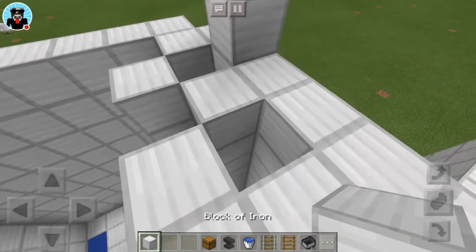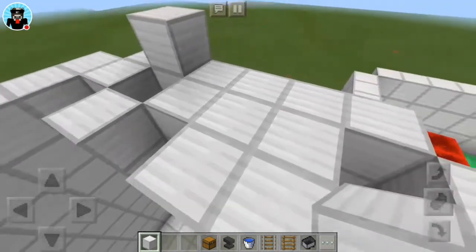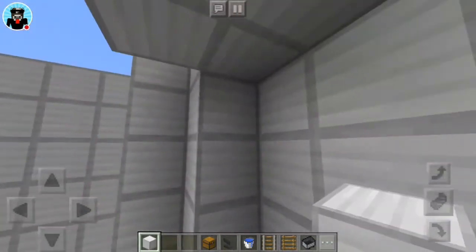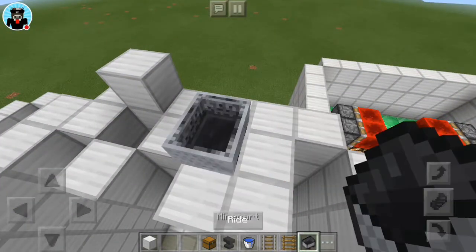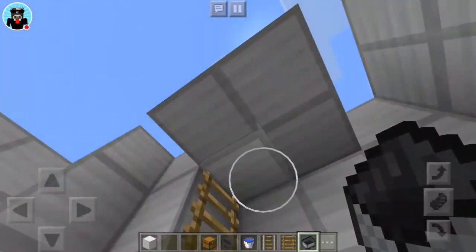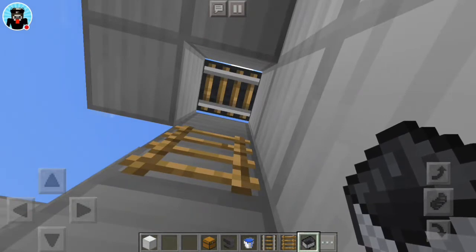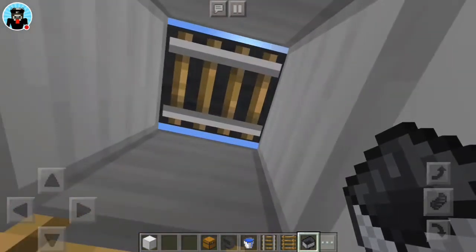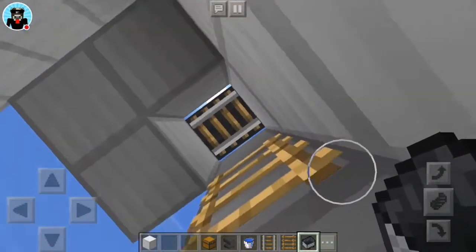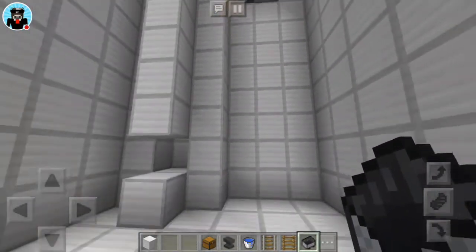So now we're gonna place this block back. And then you're actually gonna come down here and place a ladder under this block. And then you're gonna place a rail on this block and a minecart. Then go back down and destroy this block. And because Minecraft Better Together is actually really glitchy, it lets the minecart rails stay and they don't get broken. So you're actually gonna have to break the minecart rails too. And then now you should have your elevator done.